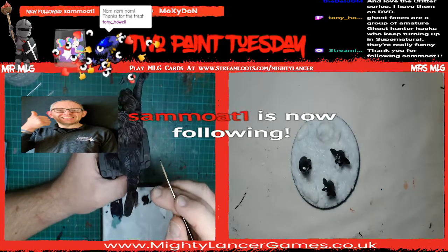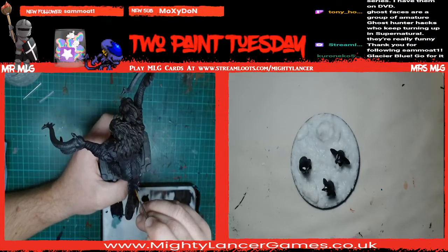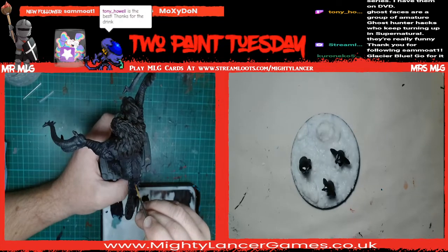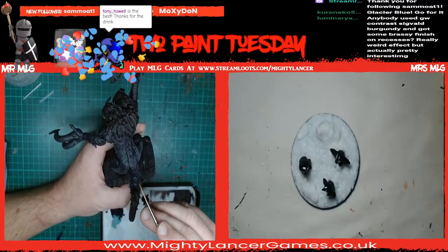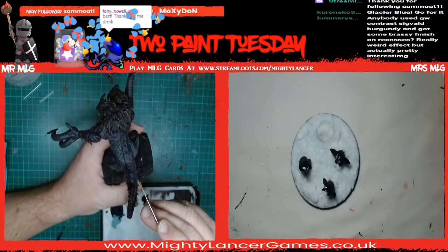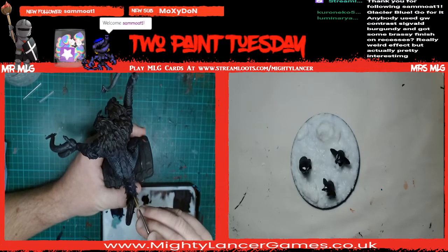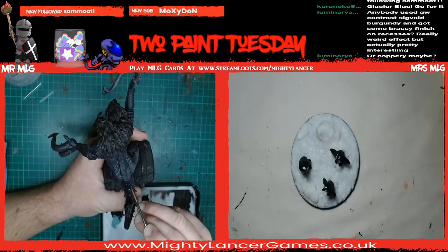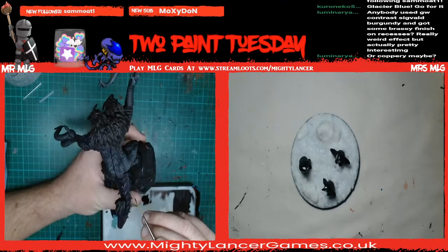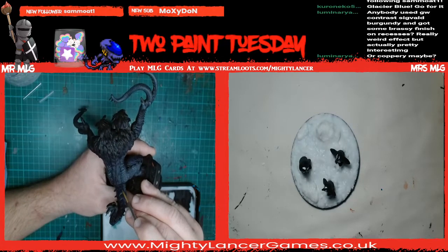Hi Sam, thank you very much! Are you Sam from Bridlington? Is that your last name because that's the usual last name if it is? Anybody using GW Contrast - Sharon says she used Sigvald Burgundy and got some grassy finish on recesses, a really weird effect but actually pretty interesting - a coppery type thing. Have you used that? I haven't used Sigvald Burgundy yet. That's one of the new ones isn't it.